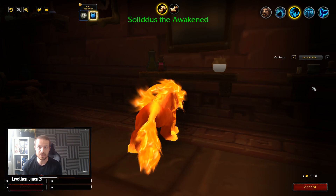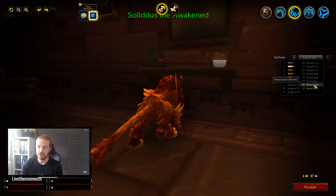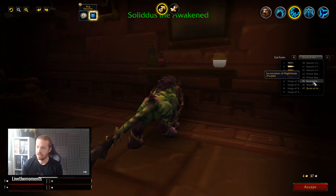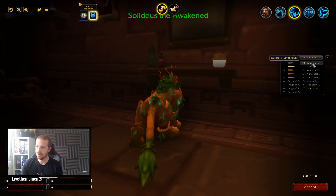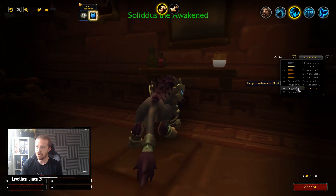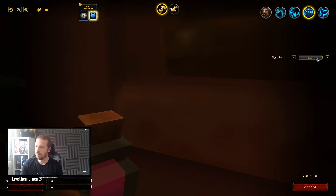For those of you wanting to play as the fire kitty, hopefully this makes it to live and they don't change it — I imagine the people who farmed the toy for a long time will be quite peeved. But it's awesome news for everyone else. Exactly the same applies if you've got hidden artifact appearances — you can use them with their different colors. I for one cannot wait to play my Resto druid as the fire kitty without having to farm Firelands anymore.